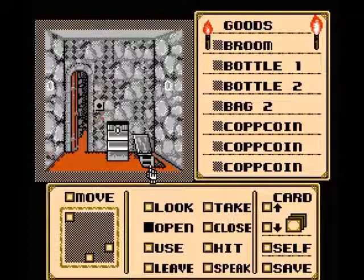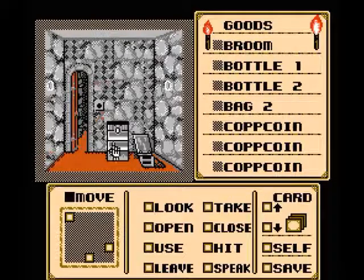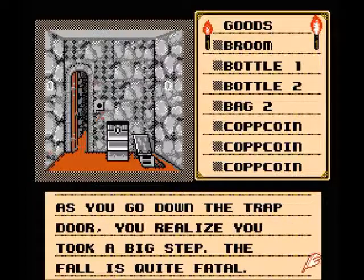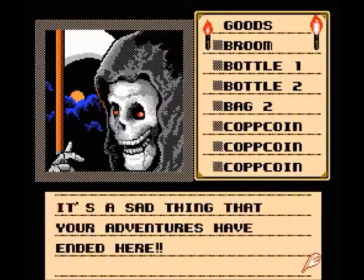Just to show you guys, because I already saved — let's show you what happens if we do this. I do know that you die if you go down here at some point. A broken fragment of a wooden ladder hangs from the opening. As you go down the trap door, you realize you took a big step. The fall is quite fatal.